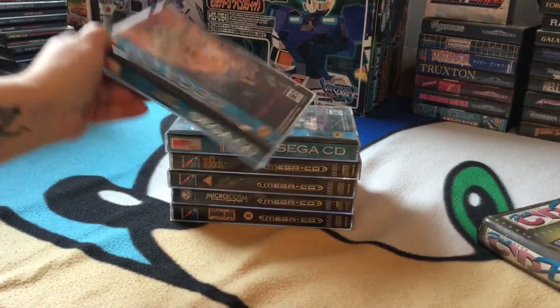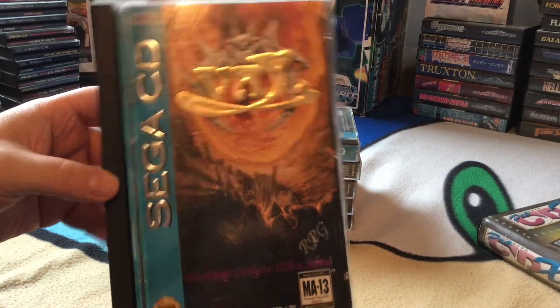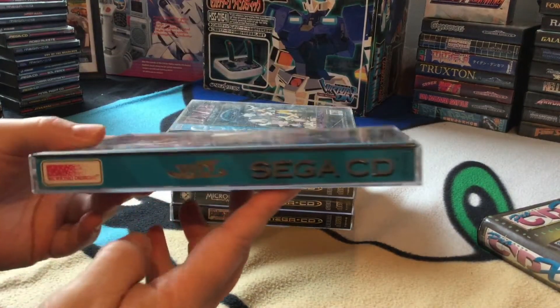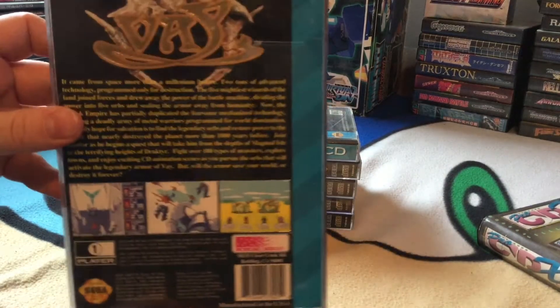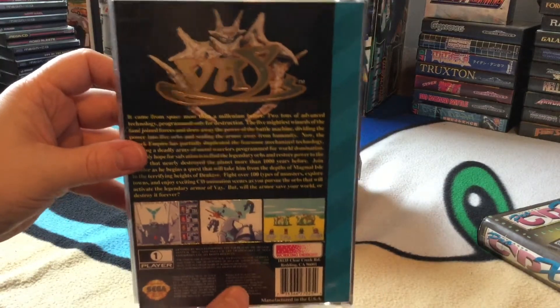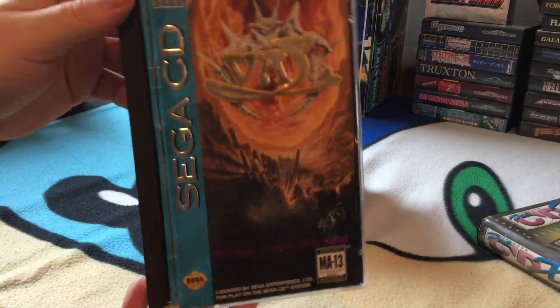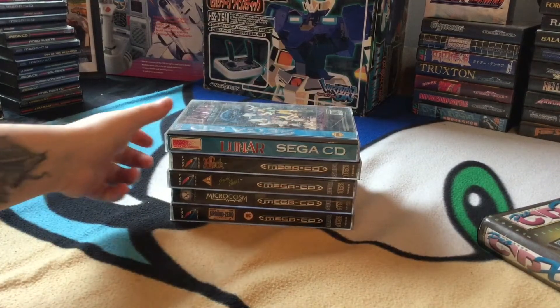And that leads us nicely to the long box section. Here we have Ys - not quite sure how to pronounce this game. Look at that box art - it's lovely, that metallic lettering. Really, really awesome box art. An action RPG. Yet to play it all the way through - I've given it a quick blast, but it's an RPG and I don't have much time to play them.